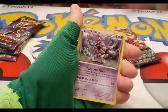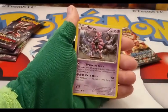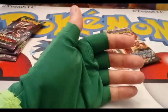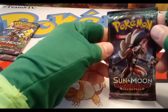Chimchar reverse, and in our rare spot we get a Hoopa — regular rare, very nice. That is a good card and I do like Hoopa. Psychic Pokemon are awesome. Let's switch it up to a Guardians Rising pack.